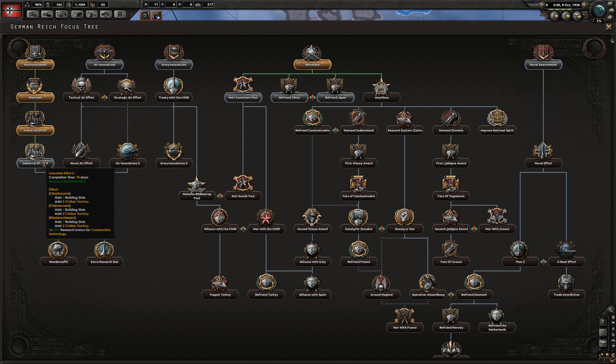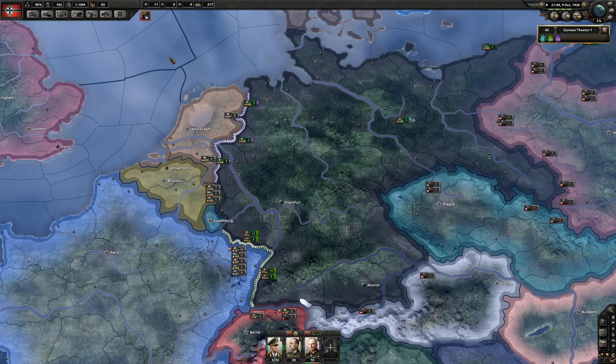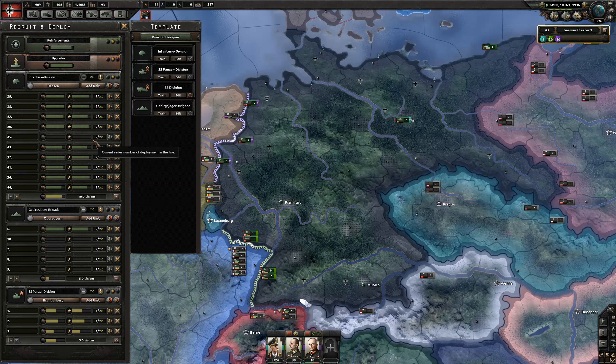Industrial effort is done - that's going to give us an extra 6 factories and we're going to do it again to get another 6. We need to start deploying our troops early as well. Why do I have 9 not 10 trained? Not enough equipment to train - it just decides not to train a division when it doesn't have enough equipment.